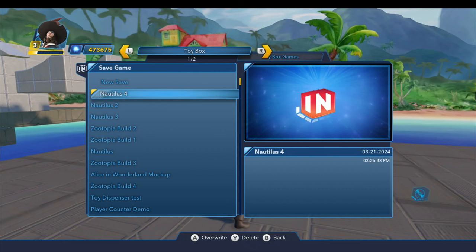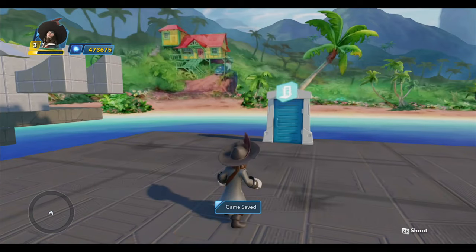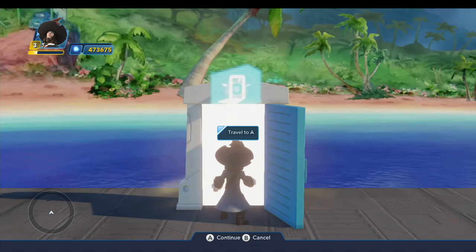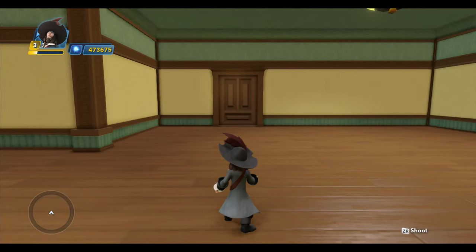You can see all the things I've worked on there on the left — Zootopia, the Alice in Wonderland mock-up was for toy box tutorials. So we'll go into the toy box and this should load quick, so I don't think I'll fast forward here. And there we go.